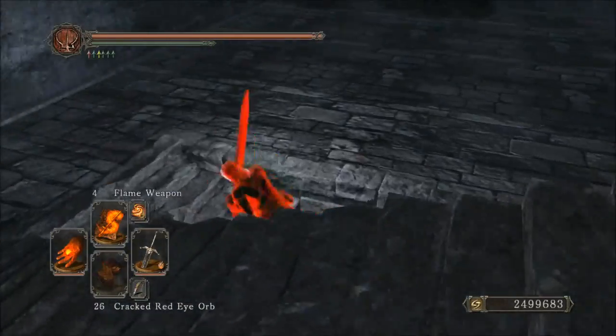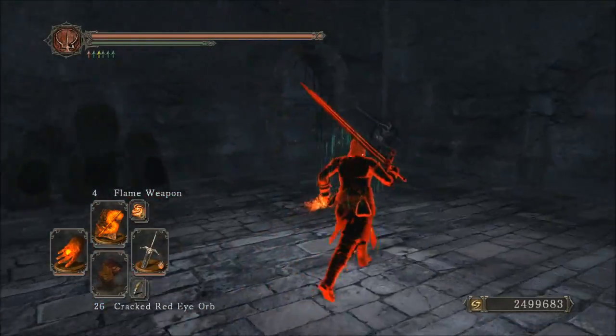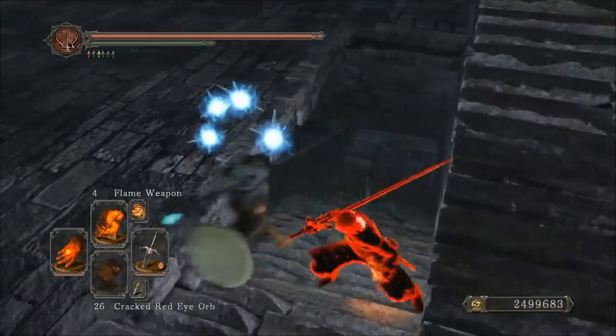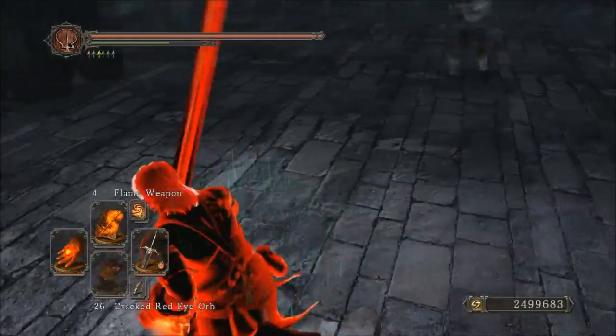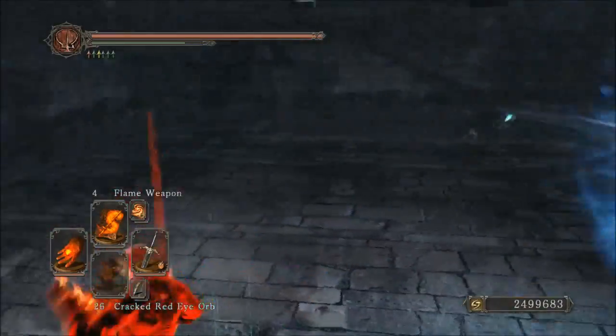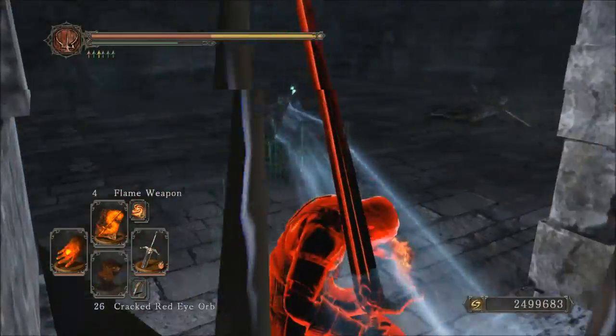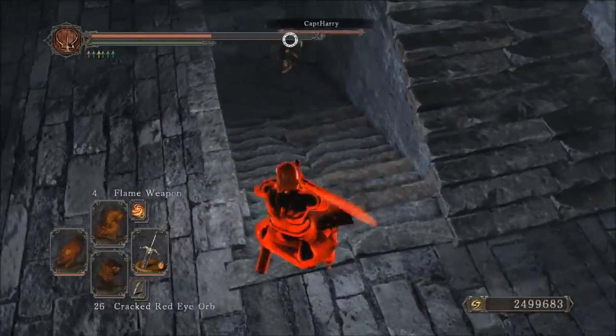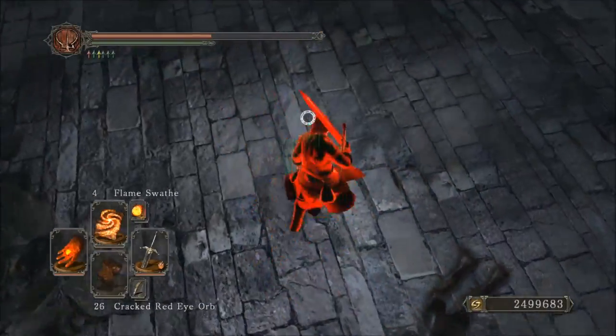Hey guys, this is TwisterDon coming at you again with another episode of Dark Souls 2 PVP. This time we're doing some random invasions, trying out the Black Knight Greatsword, the Black Dragon Greatsword, and some dual katana bleed-slash-poison builds.